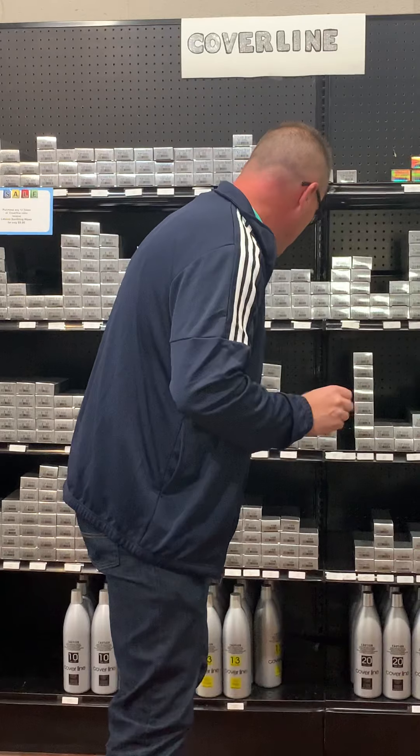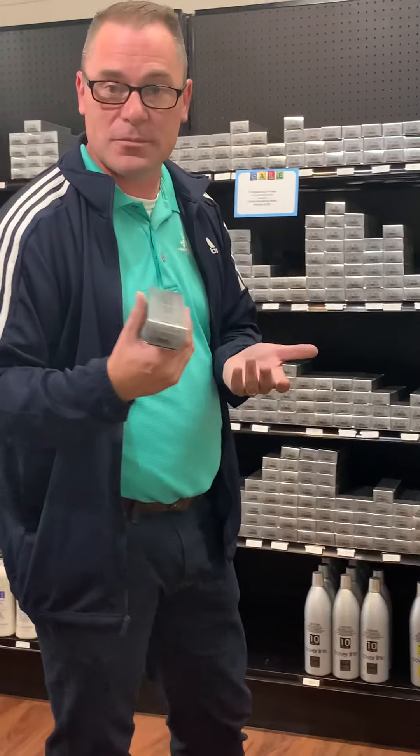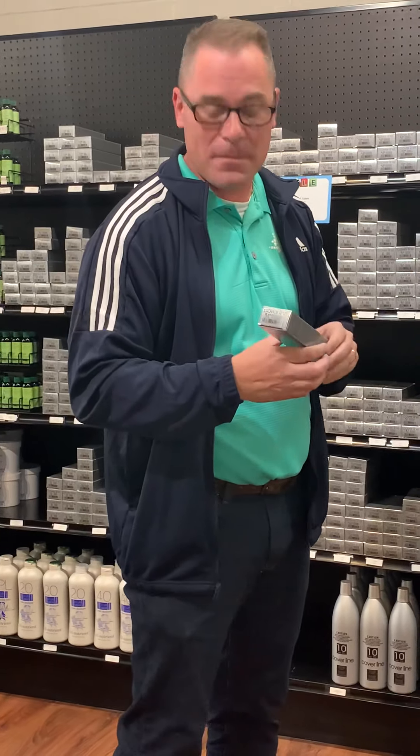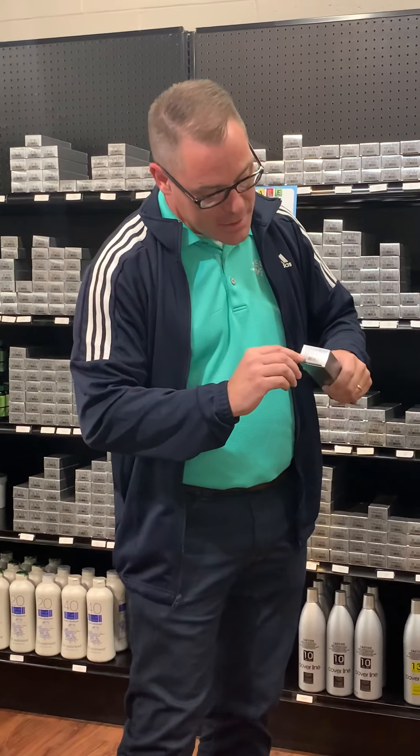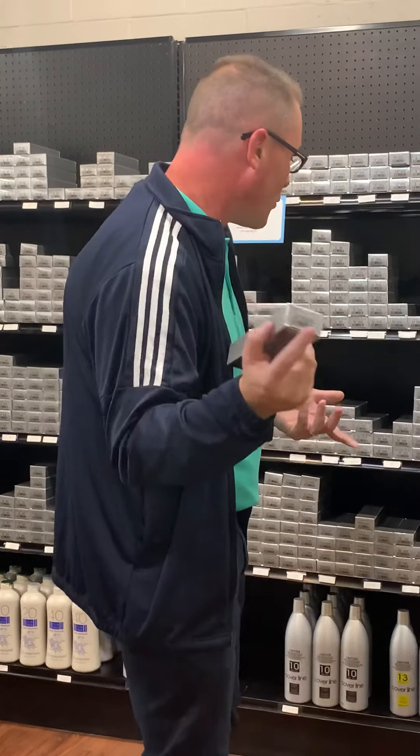Sometimes you get some unusual ones, like an 8-1-1. An 8-1-1 is a double ash — they're almost going to look gray on your swatch book. These are great for when somebody is pulling more warmth than you'd like. You want to solve the problem on the front end — this is a great color to apply to cancel out that warmth and get them to a neutral tone, or if you just want to add way more ash to your color.